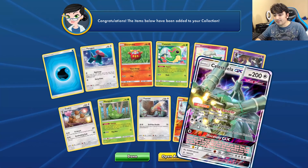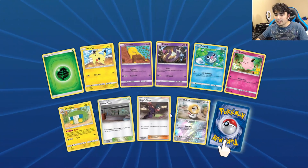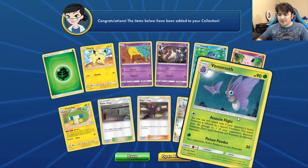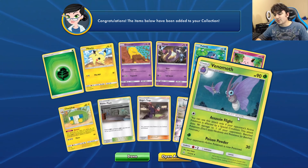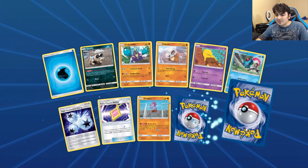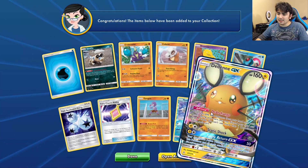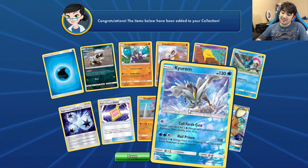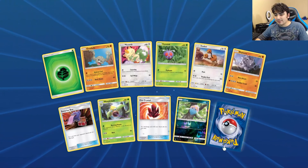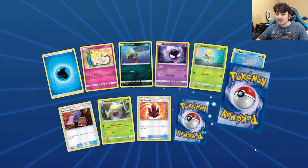We got a Celesteela — not bad. As I was talking about, the new Venomoth stuff works with Koga and Janine; and there's a Koga right there. Another Venomoth here — size of flight, if your pokemon is affected by a special condition, it does 90 damage to one of your opponent's bench pokemon. 90 to a bench for a single color non-GX attack — that's pretty fierce. And another Dedenne — having more is always awesome. This card was hyped at first but then people thought it was bad against Reshizard.